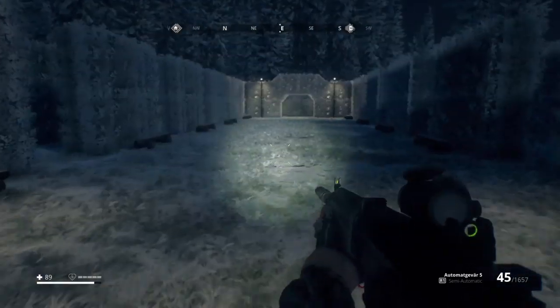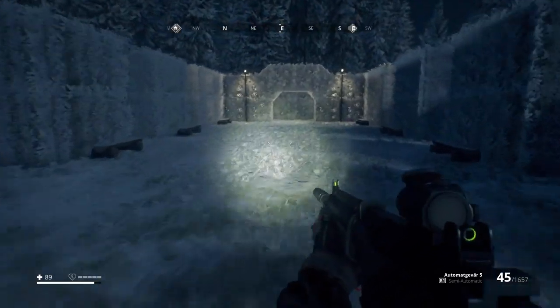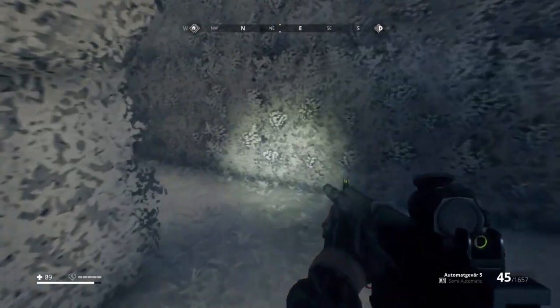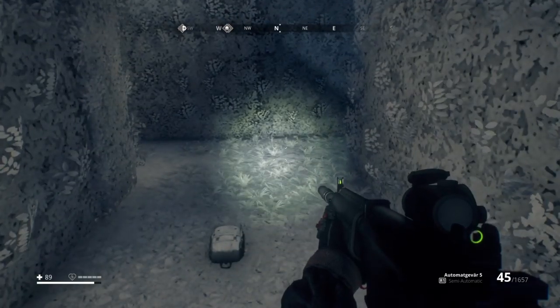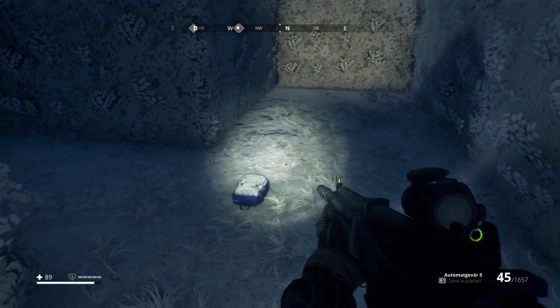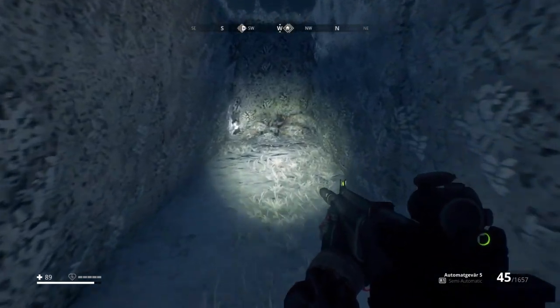To reach the middle, and once you've reached the middle, you're going to want to head to the very end. Once you're at the end, take a left. Then take a right, and on your immediate left here will be Polly himself.